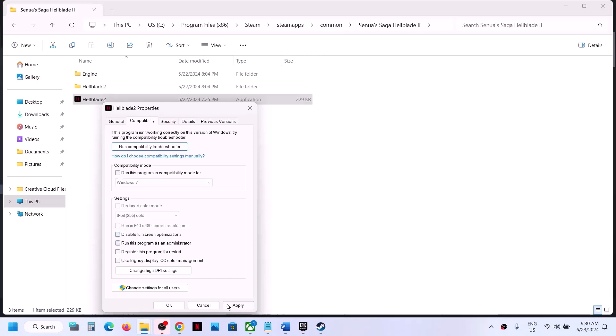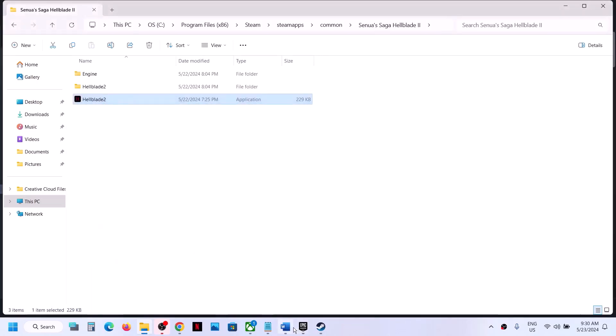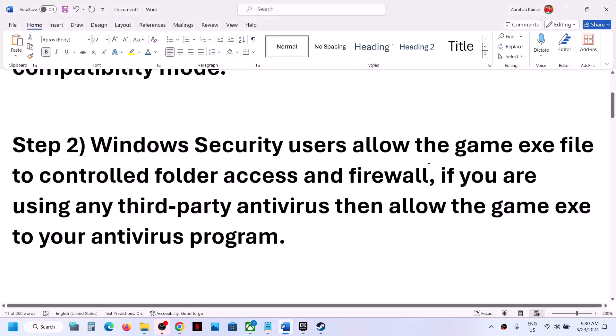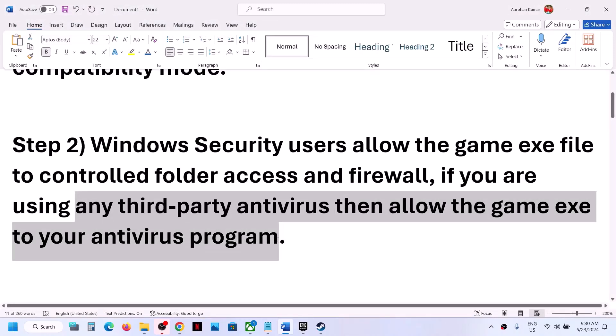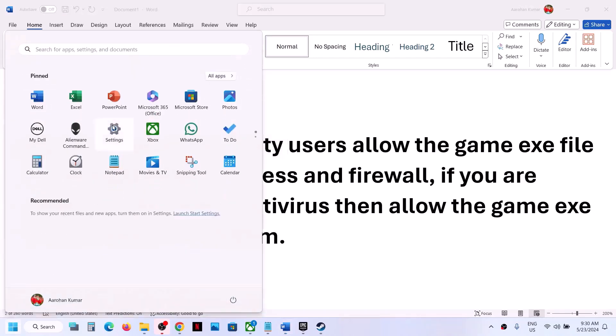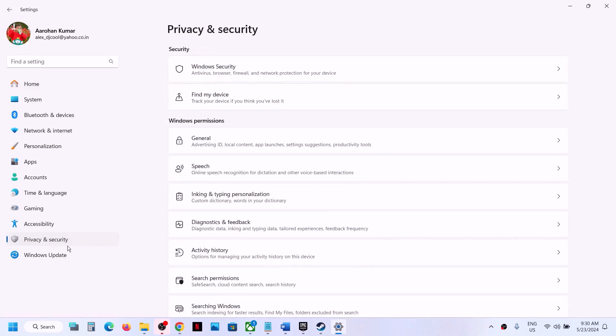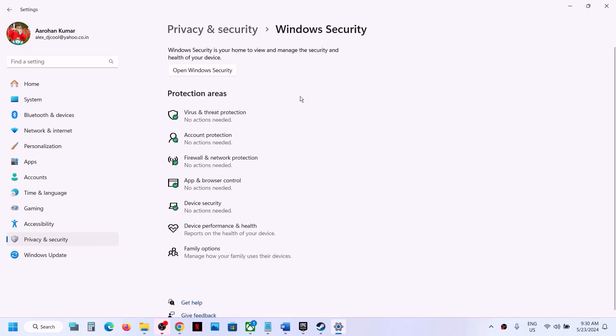The next step is: if you have any third-party antivirus, make sure you allow the game exe file in your antivirus program. If you're using Windows Security, open Windows Settings and go to Privacy and Security. On Windows 10 go to Update and Security; on Windows 11 go to Windows Security. Then click on Virus and Threat Protection.